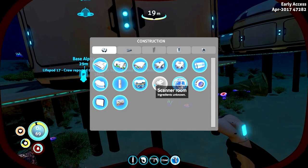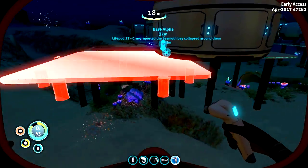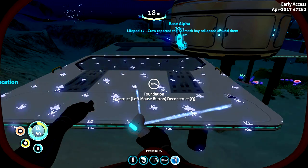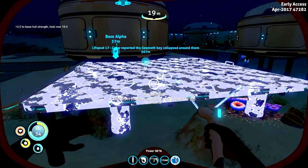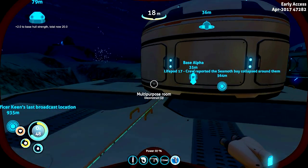Right here this can be multi-purpose, but I want to make this stable. You have to be very careful when you build these things - you have to make sure that there's a stable base below it. Putting down foundations is extremely important for keeping the stability of the multi-purpose rooms or any rooms you put down. There we go.